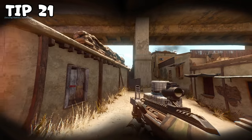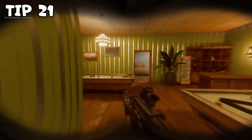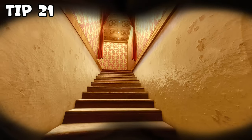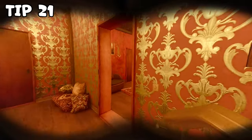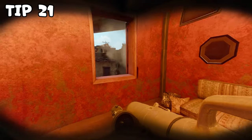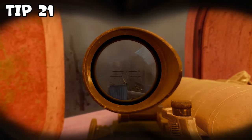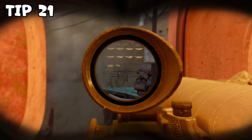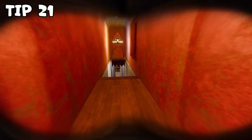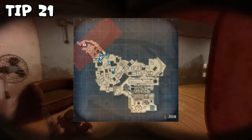Tip number twenty-one. Don't peek the same corners and windows twice, especially if you know that the enemy is watching it. If you think that the enemy just saw you in a window, you have four options: go around and peek from another spot; forget about him and move on; wait a good bit and then take your chances peeking again; or — the option I really don't suggest — peek again straight away and die with a 95% certainty.